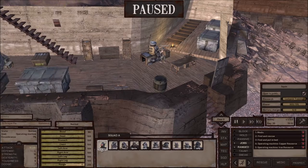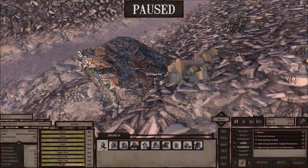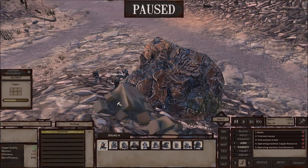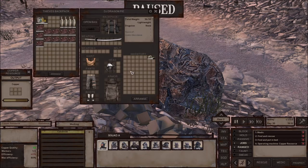What you need to do is take every NPC and automate them by holding left shift and right-clicking them. So all you do is hold left shift and right-click — it's going to show up over here. By priority I put medic first, find and rescue, and find and put in bed. You can remove that if you don't need it. It's going to jump to the fourth one, which is go to the copper resources. So what DJ Dragon Pie is going to do is come over here and start mining until there is five copper, then put it in his bag.